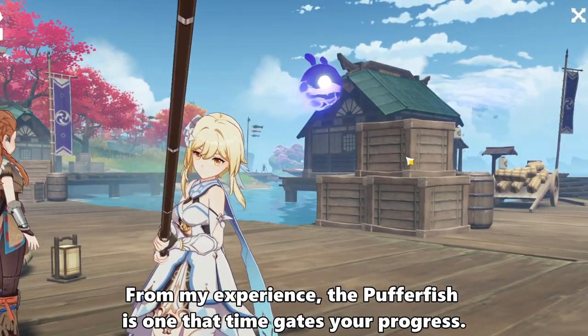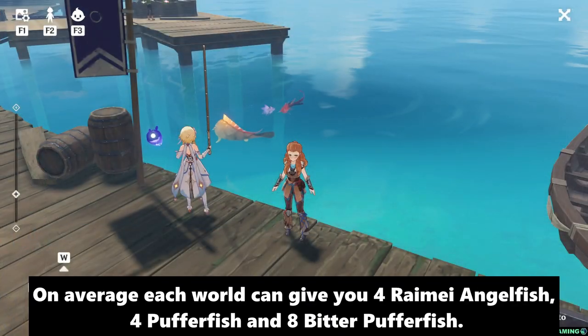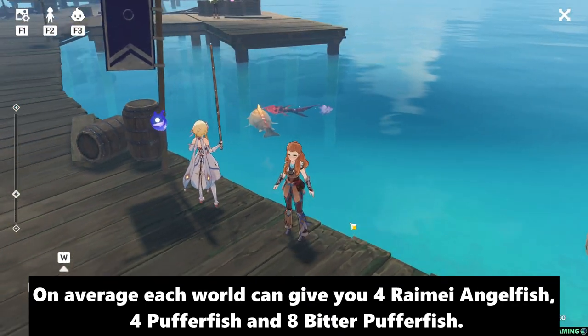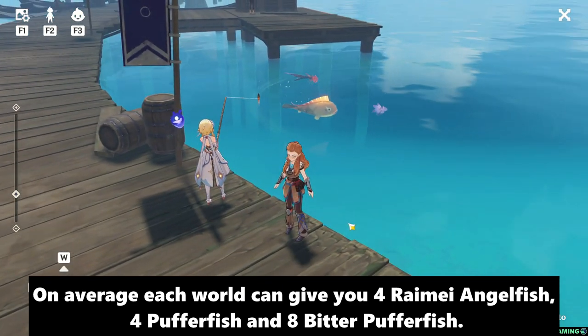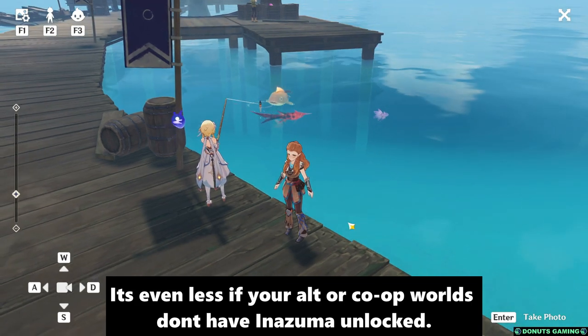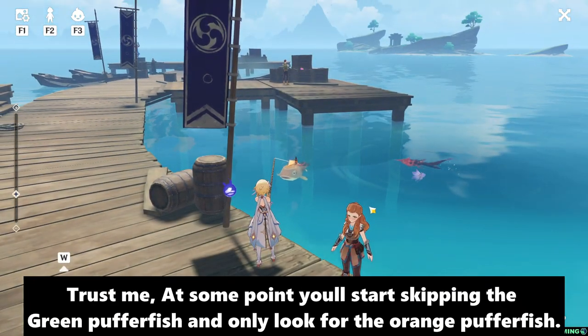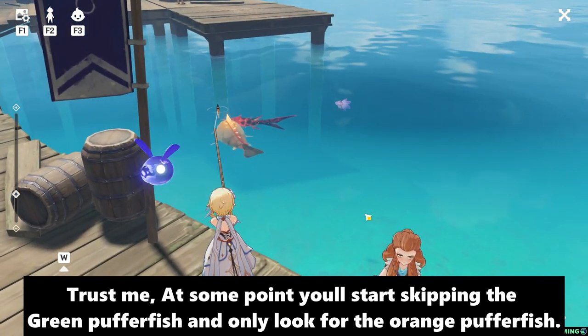From my experience, the Pufferfish is the one that time-gates your progress. On average, each world can give you 4 Raimei Angelfish, 4 Pufferfish, and 8 Bitter Pufferfish. It's even less if your alt or co-op worlds don't have Azuma unlocked. At some point you'll start skipping the green Pufferfish and only look for the orange Pufferfish.